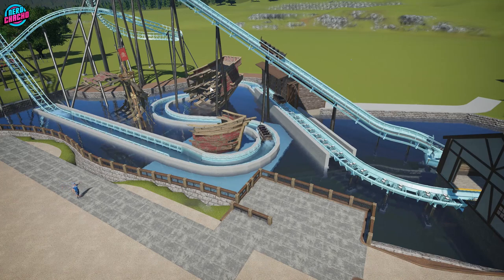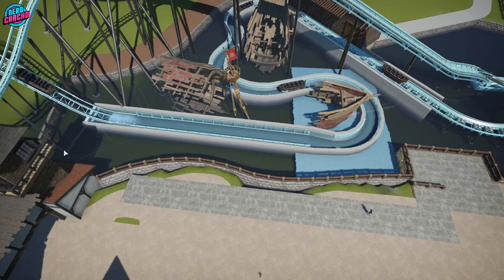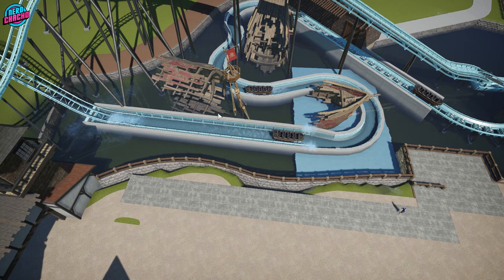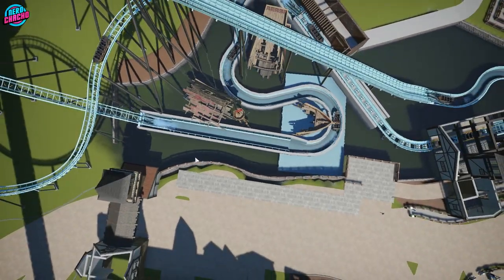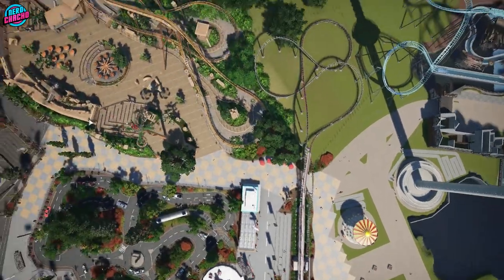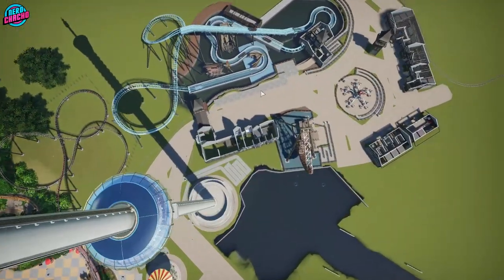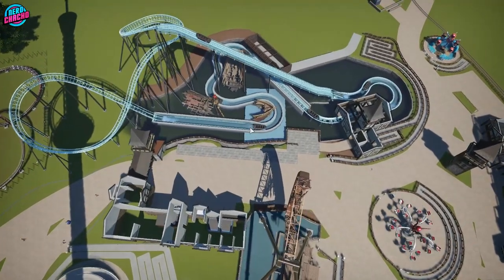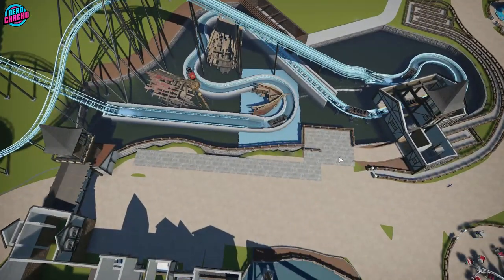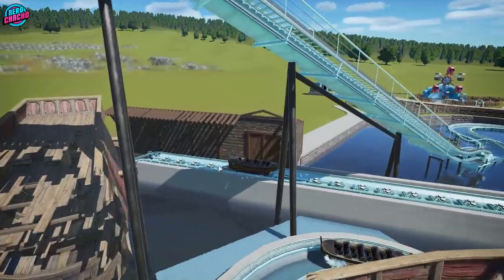I'm going to be able to do some effects in here as well. In terms of the pathway, I originally had it completely straight and flush to the drop, but I decided to take some cues from Krampus Expedition and make it a wavy path. We've got wavy paths elsewhere in the park, so having a straight path here just felt out of place. I've decided to move it and actually I quite like it — it gives it a bit more personality.